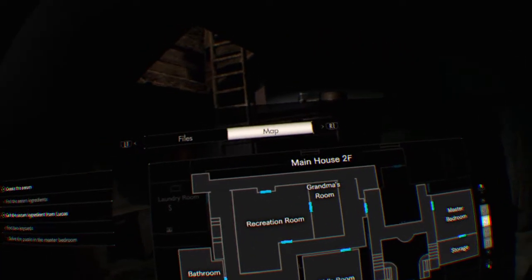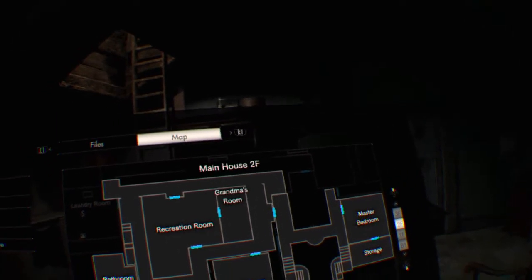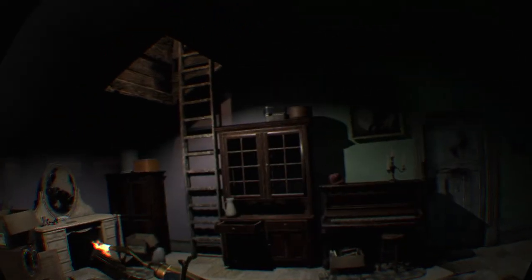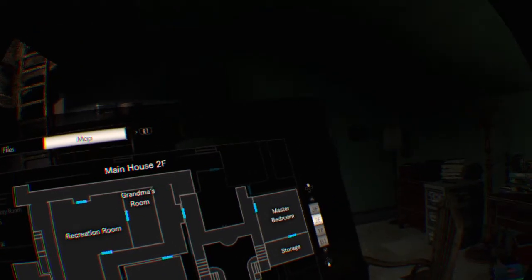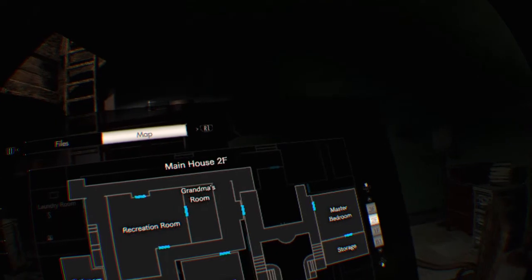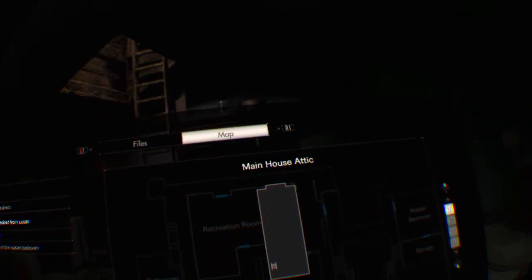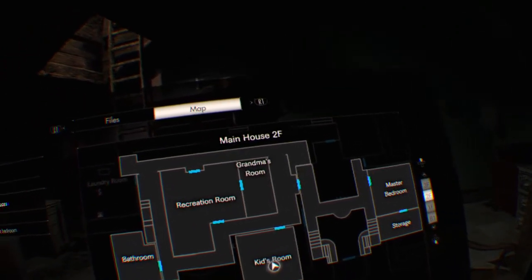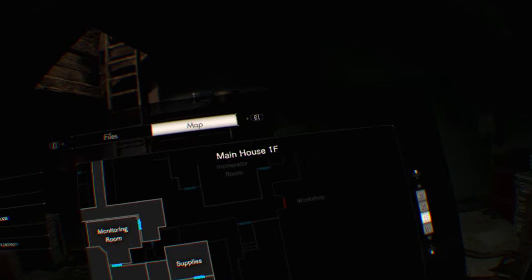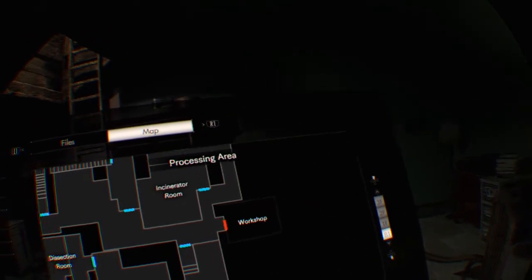I've got to create the serum and get the serum ingredients from Lucas. That's the map - I've unlocked all those doors. Oh my god, there's just so much information here. I've opened all the doors. Where are the floors? That's the main house attic - is that where I am? The attic - and this must be the kids room. The attic is the bit where I just found the key card. I didn't know there was a map!